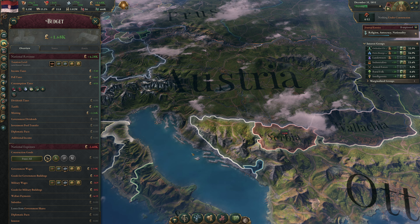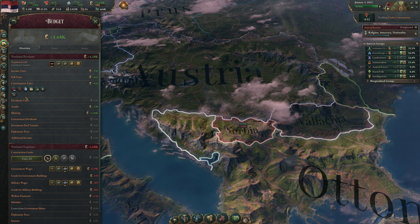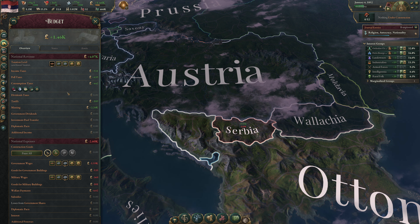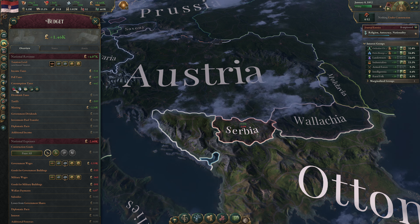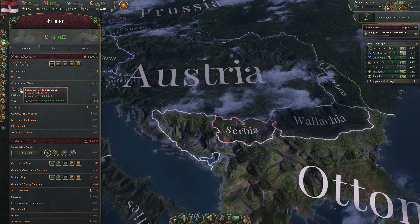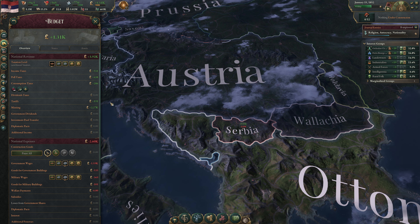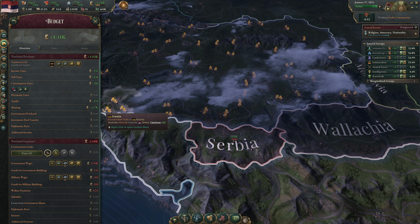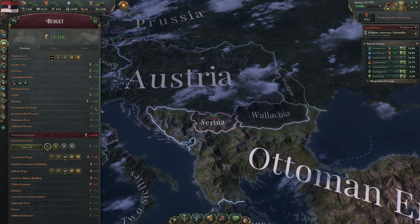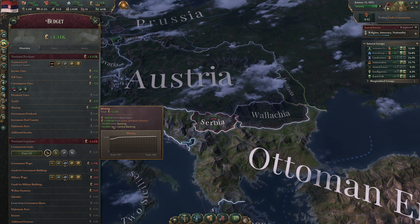We're increasing our population by almost 30,000 per year — this is excellent. Orthodox Church has a lot of clout, is loyal, and is activated. We've done everything to increase population growth — our taxes are low, and we're building up gold reserves. Many people say that's a waste of time, but let's cancel the wine consumption tax since vineyards are struggling, and remove luxury furniture consumption tax to help our domestic industry.